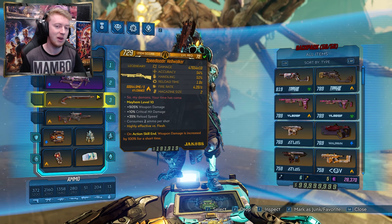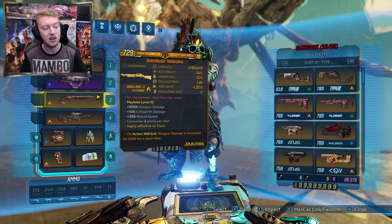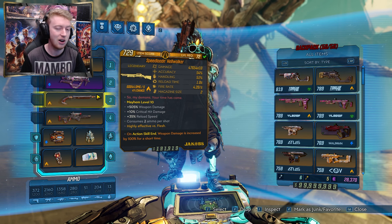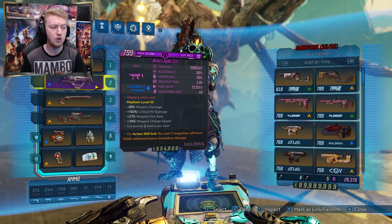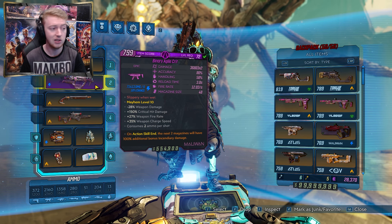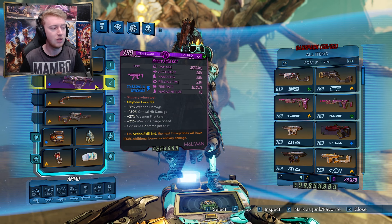Anointments are incredibly important if you want to do as much damage as you saw on screen. The main one you want to aim for is 'On Action Skill End, weapon damage is increased by 100% for a short time' — that is what you want on pretty much all of them. A good backup is 'Next Two Mags elemental damage,' which is also probably the one you want on elemental-locked weapons. For example, the Crit SMG only comes in shock damage, so if you can get Next Two Mags fire on it, that's how you stack both elements against enemies.